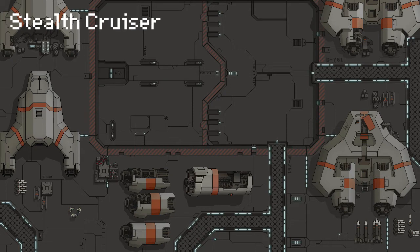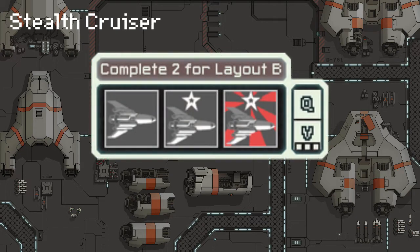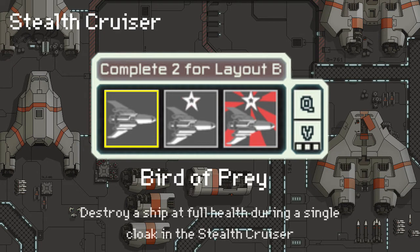To unlock Type B of any of the ships you have to get two out of the three achievements. The first achievement is called Bird of Prey. Bird of Prey basically asks you to destroy a ship at full health during a single cloak in the Stealth Cruiser.